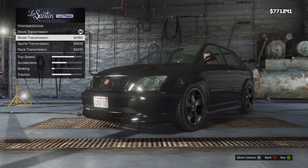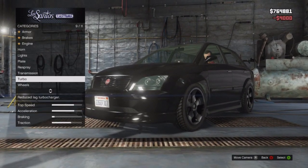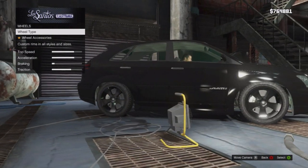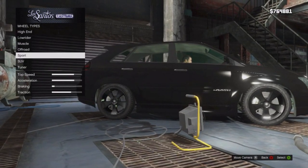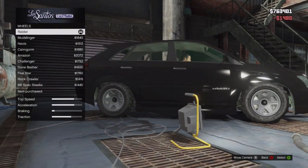For transmission, you just want a street one. For the turbo, you've only got one option at 4,000. For wheels, you need anything other than the stock ones — I'm going to go for off-road.